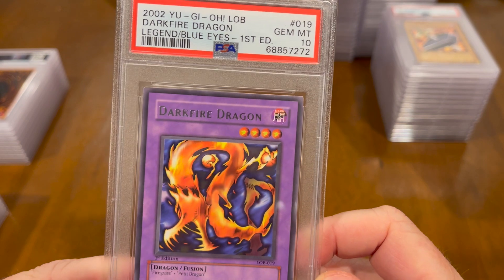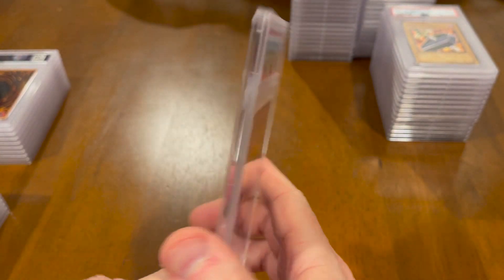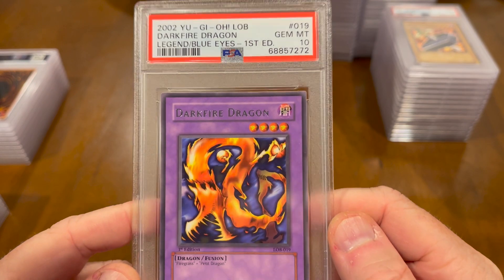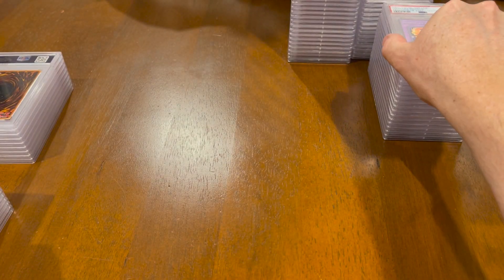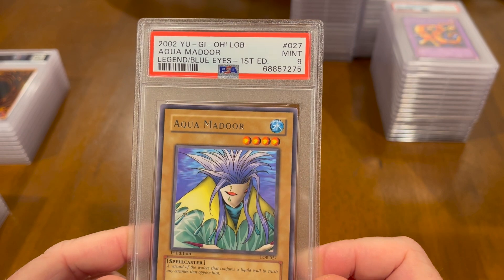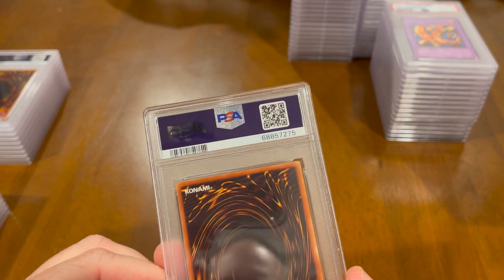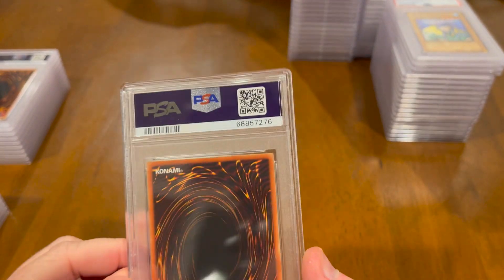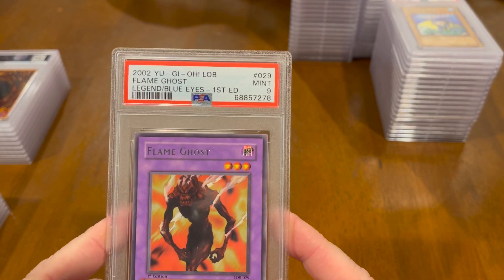Dark Fire Dragon — Gem Mint 10, Legend of Blue Eyes, First Edition. I can tell you that I probably have several in here, because when I was opening my Legend of Blue Eyes packs, I kept pulling these out — another Dark Fire Dragon, oh yay! Can we please get a Blue Eyes White Dragon instead of a Dark Fire Dragon or an Aquamador? This is a 9 — centered, a little off but not so bad. Another Aquamador — 8, definitely not as centered. Maybe that's all they're looking at is the centering, and then if there's obvious wear and tear — because these don't have obvious wear and tear.